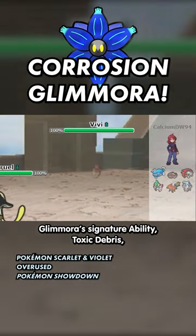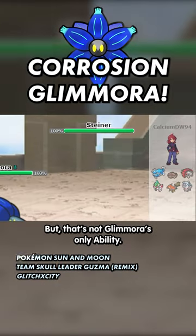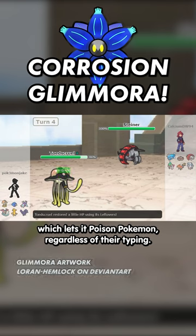Glomora's signature ability, Toxic Debris, sets up Toxic Spikes when hit by a physical attack. But that's not Glomora's only ability — it also has Corrosion, which lets it poison Pokémon regardless of their typing.